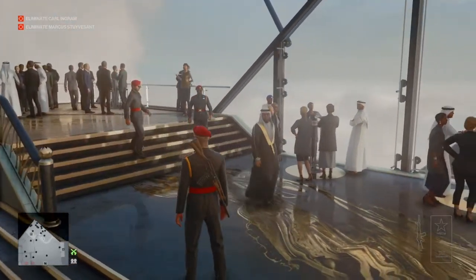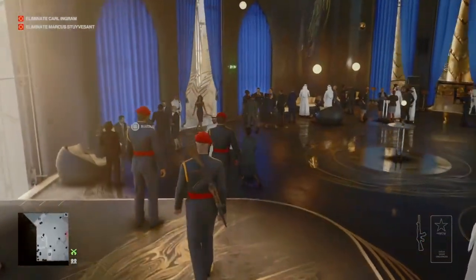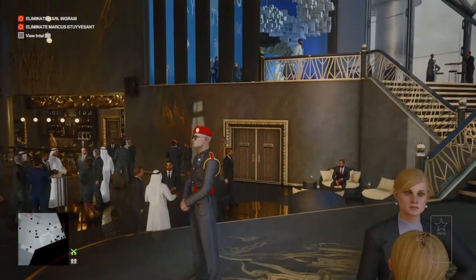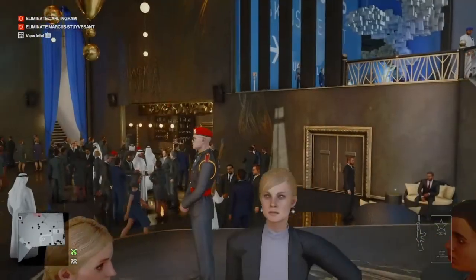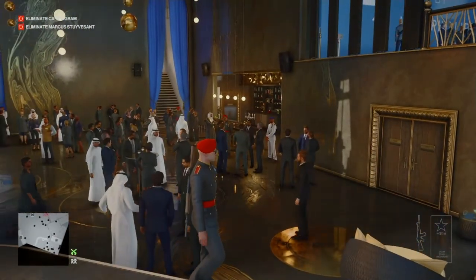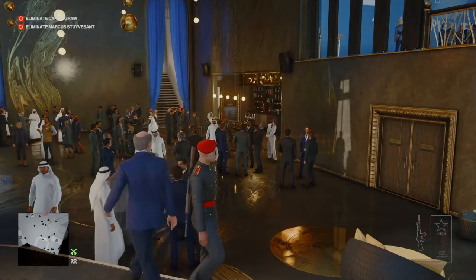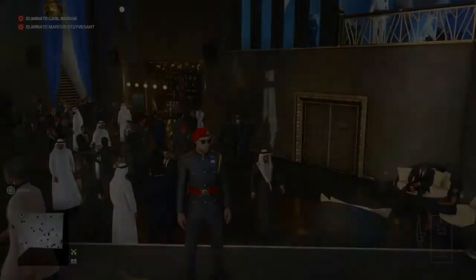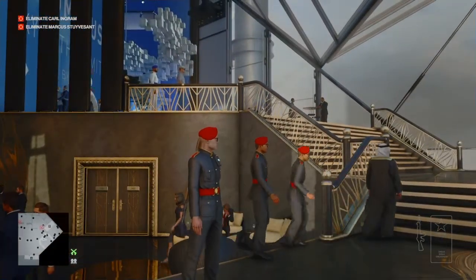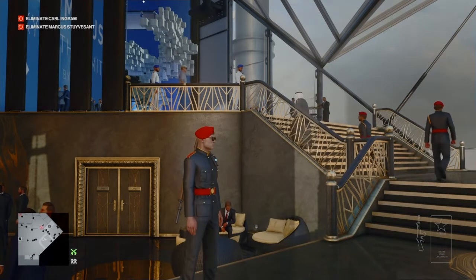The crown prince is just wandering backwards and forwards, greeting people and going to the bar for drinks. We wait around here, and once Marcus arrives on that balcony the two will see each other, meet, and engage in conversation. If we're not here, the conversation never starts - Marcus just keeps approaching and walking away without starting it. We have to be present to trigger this conversation, which is a shame because we could have been upstairs awaiting the sheikh's arrival about five minutes ago.